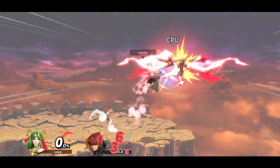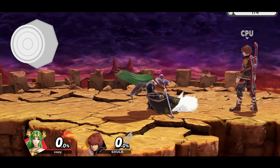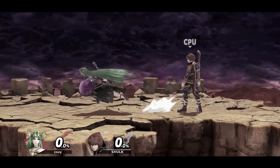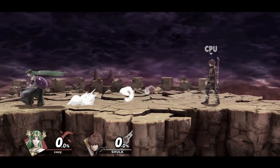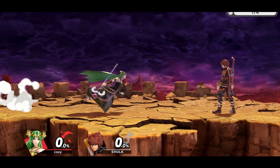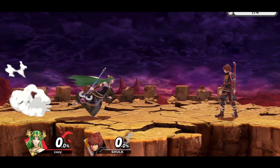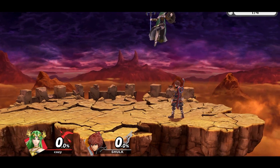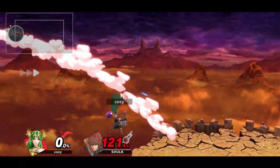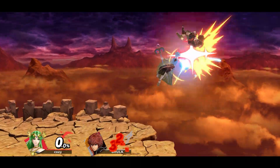The reverse aerial rush is executed slightly differently, but it works with both short hops and full hops so you can use it at higher percentages for certain setups. When your fighter is in the full running animation, they will perform a turnaround animation when you turn the analog stick in the opposite way. This is really laggy, and for the most part you want to avoid this animation by dash dancing. However, you can cancel this animation into a jump, giving you a reverse jump. All you have to do at this point is throw out the aerial in the traditional way. This one works better if you're trying to get a full hop reverse aerial, but make sure to implement both of these equally since they are both huge to your game.